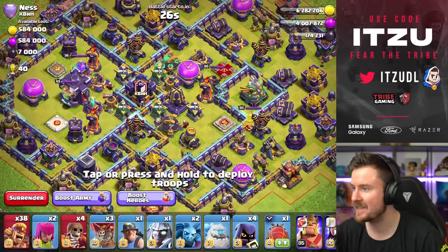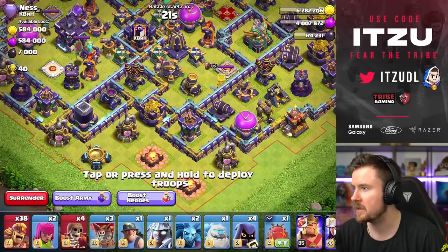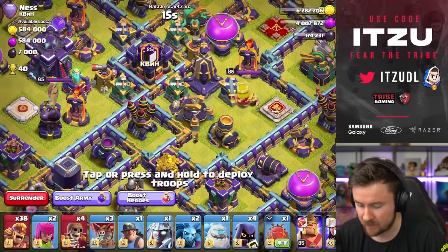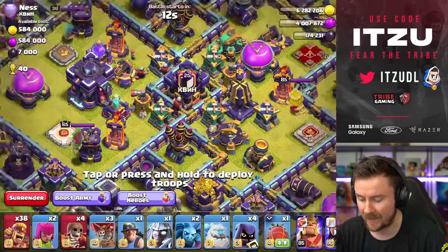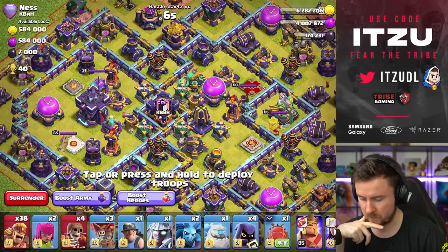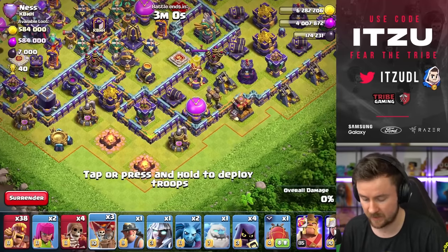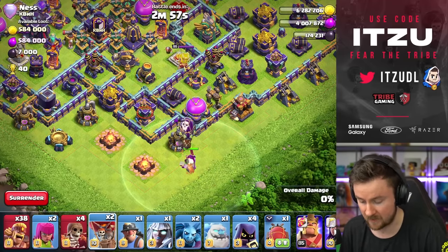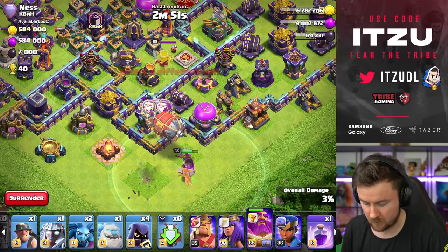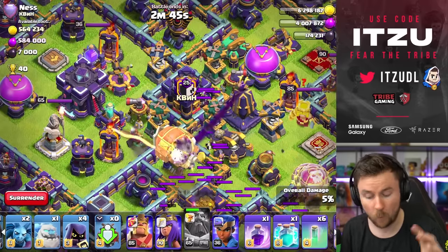Last attack and this one has to be a three-star. It's a super classic base. Landing on top of the air defense would be ideal, maybe a little bit further behind. Going for the bottom side because that's away from the royal champion — you try to avoid going against heroes with the super archer blimp since they're really annoying to take down. Warden ability as the blimp leaves our area, then open it.